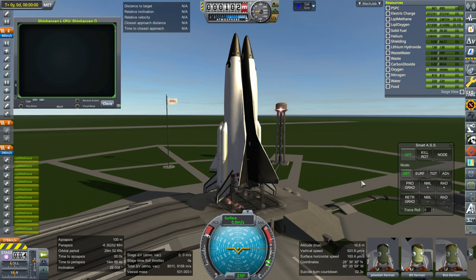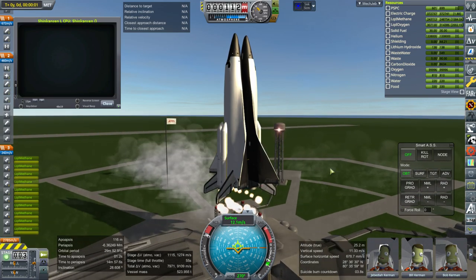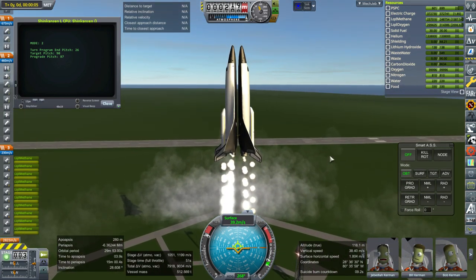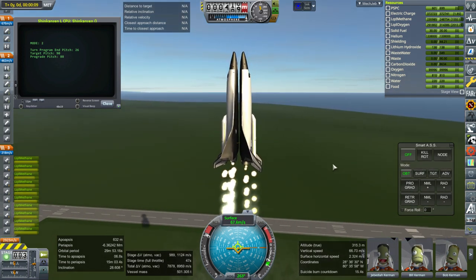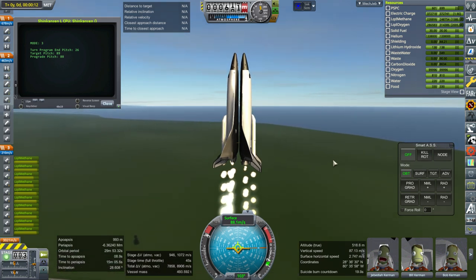Hello everyone and welcome back to Realism Overhaul Sandbox in Kerbal Space Program 1.6.1. In this video, I reintroduced the Shinkansen Spaceplane System, which I had designed in the Rocket Science series and sort of test flew, but was never able to do re-entry with. Re-entry always went a little bit wrong. I've since rebalanced it and I think I've got it so it can re-enter safely. We are going to find out.